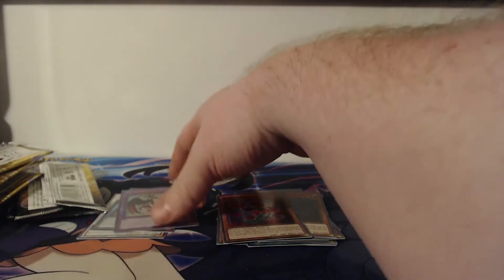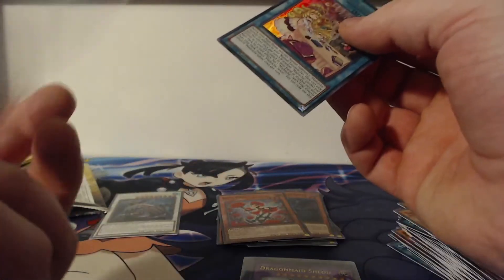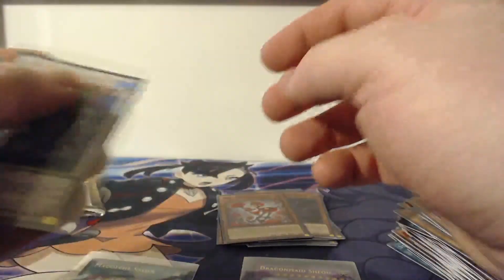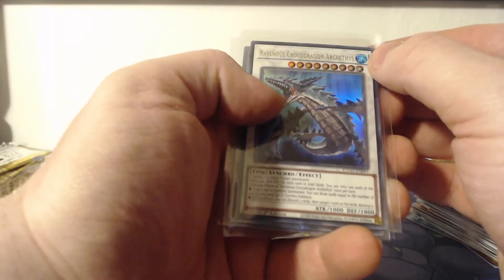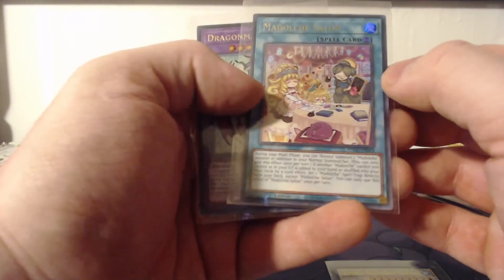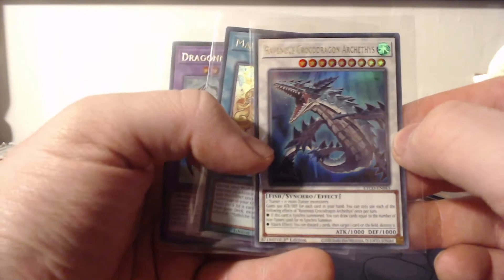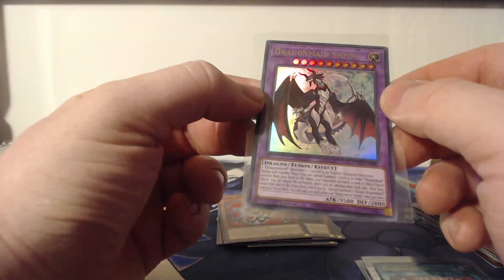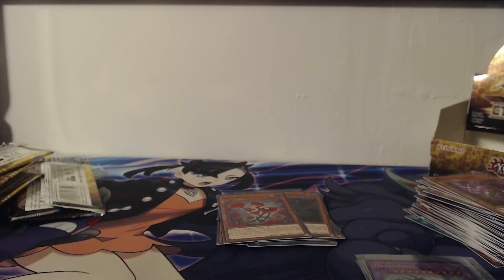I'm going to grab some sleeves and sleeve these up — mostly just the ultra rares. We'll sleeve them up and then do a recap. So for what we got today in the ultra rares: Ravenous Croco Dragon Archethys, Madolce Salon, and Dragon Maid Sheo. That's it for today's video — I appreciate every single one of you for watching.